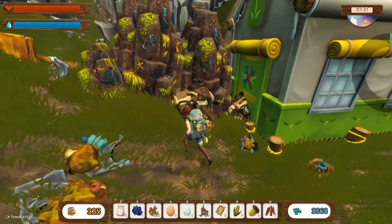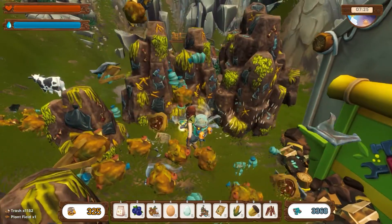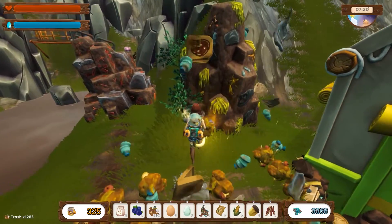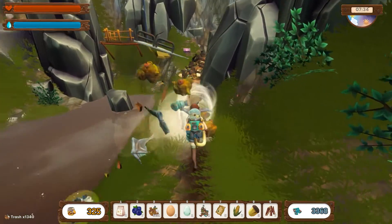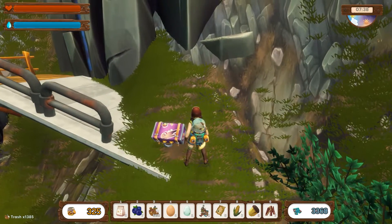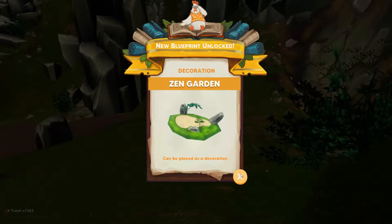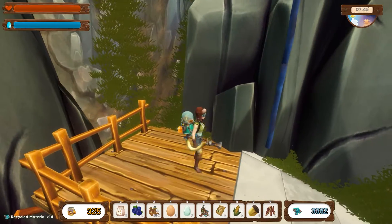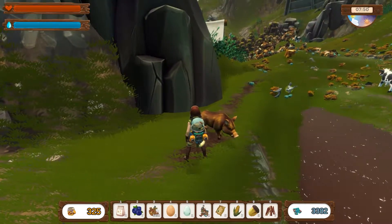We just fixed something, I don't know what. There's whatever we unlocked to the left here. A little suitcase filled with parts and a Zen garden recipe. I'm not sure — let's go around this way.